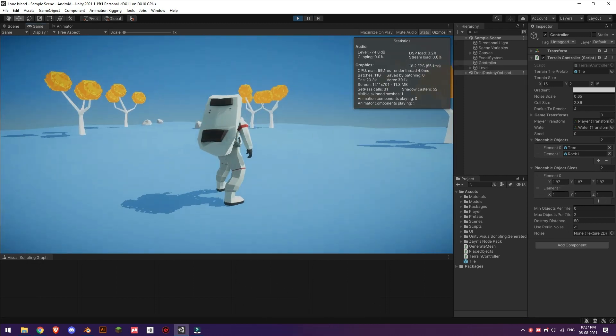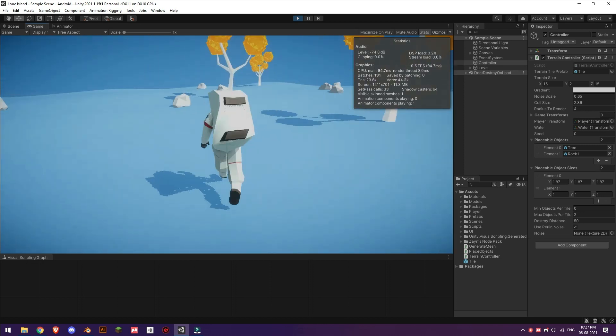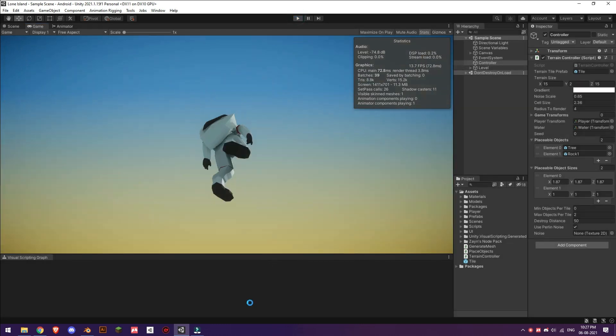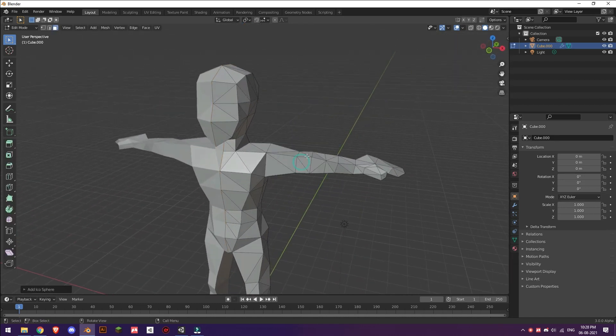Yeah, there you go. Now let's get back to improving the character. Let's quickly jump into Blender and start modeling.